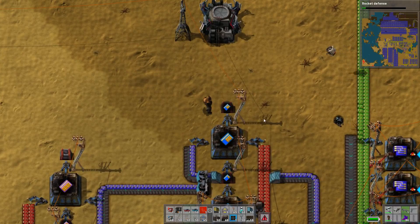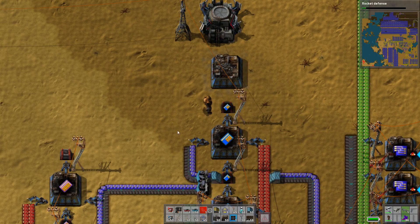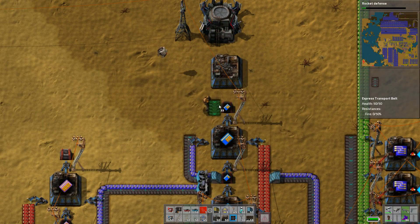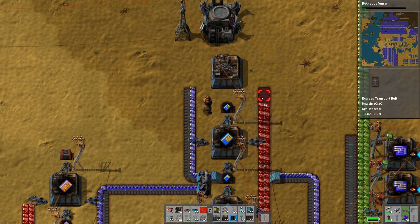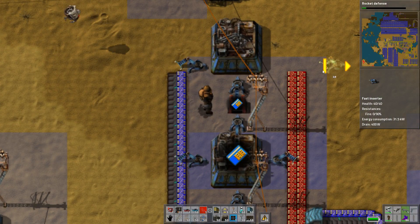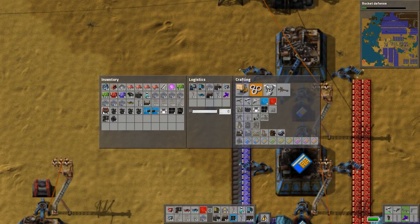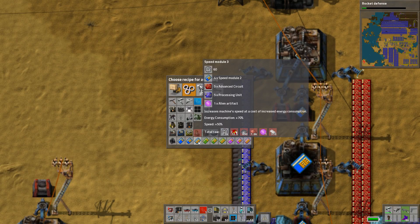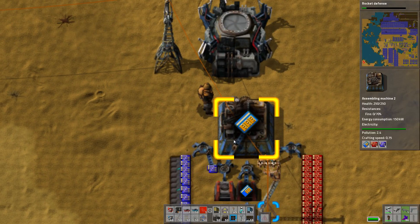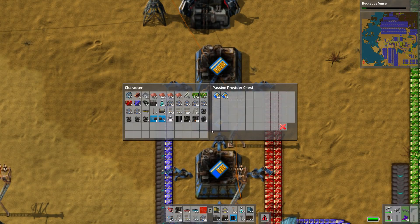That'll be enough of those and then we got to do the same thing up here. So that'll be here, and then — actually this is facing the wrong way — something like that, I think. This, this, this — and then I'm actually just gonna do this. Alright, and this is going to make threes. There we go and then that should be enough in theory.